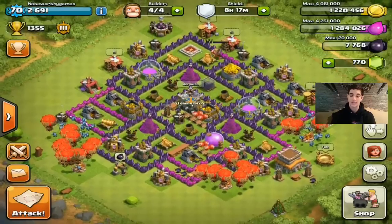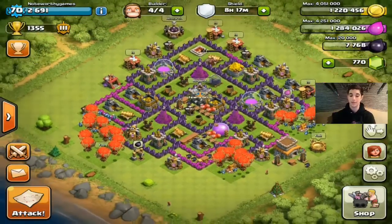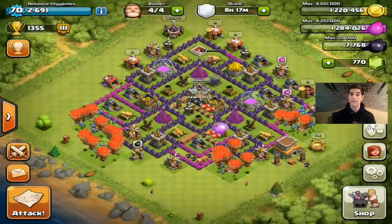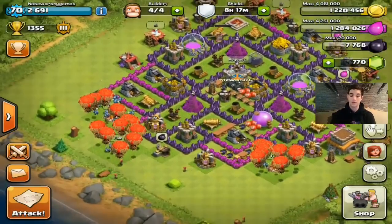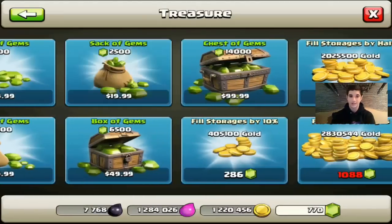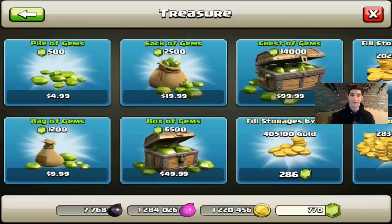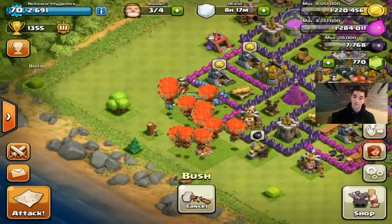So first, before we go over how to spend gems, let's see how to get them. You start off with 250 gems when you begin the game. The first way is easy — you go to the store, treasure, and you buy them. But if you can't just drop 14,000 gems every time you feel like it, which is most of you, then you're going to want to pay attention.